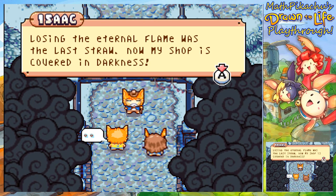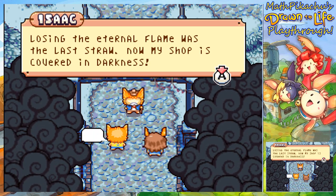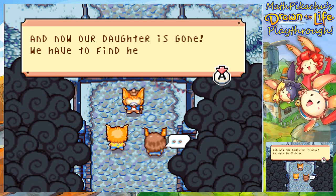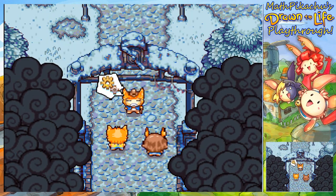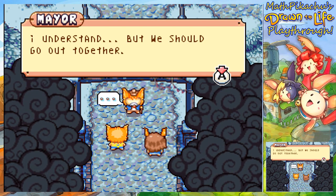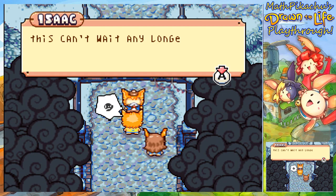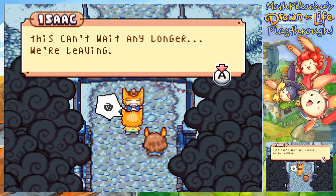Losing the eternal flame was the last straw. Now my shop is covered in darkness. And now our daughter is gone. We have to find her. I understand, but we should go out together. This can't wait any longer. We're leaving.